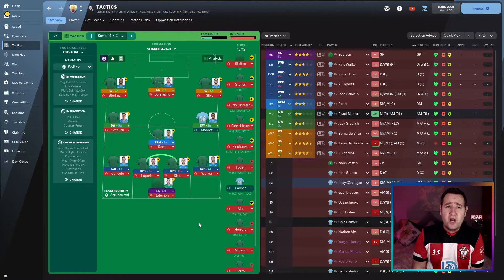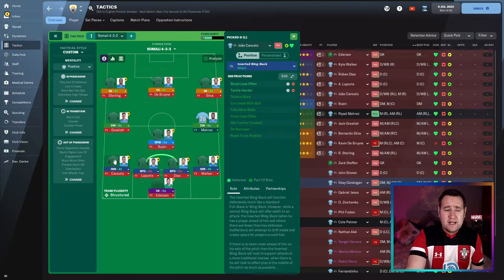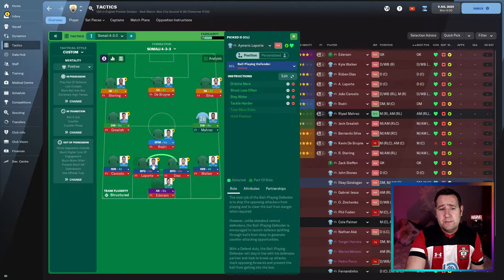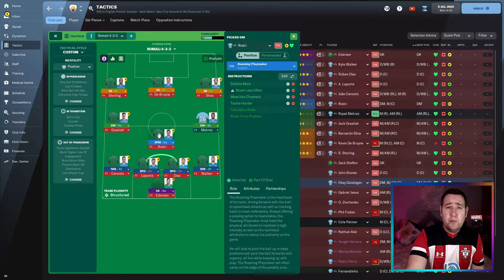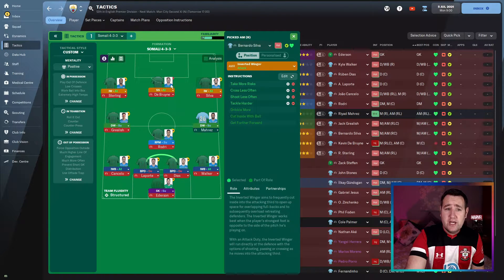If you want to download this, it will be in the description below. If you can't download it — playing on Xbox or whatever — I'm going to run over it now so you can copy it. We've got: sweeper keeper support, inverted wing back attack, ball playing defender and defend (added instructions), another ball playing defender and defend, inverted wing back attack on the right, a roaming playmaker support, defensive winger on the left support, defensive winger on the right support, inverted winger attack on the left, inverted winger attack on the right, and a shadow striker attack in the middle.